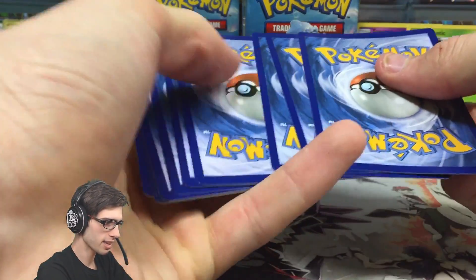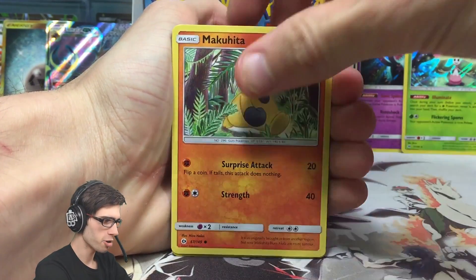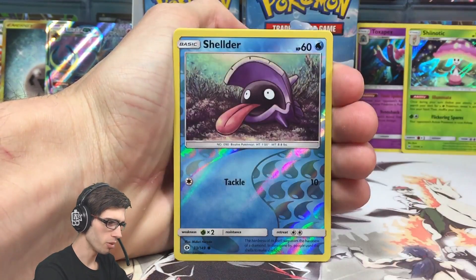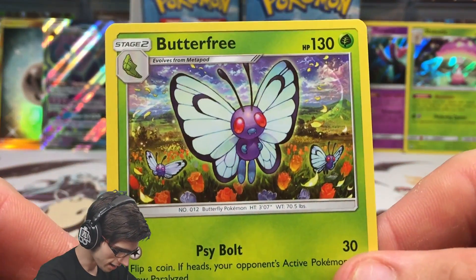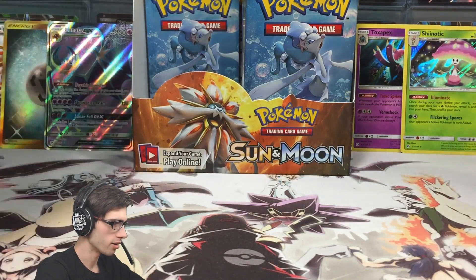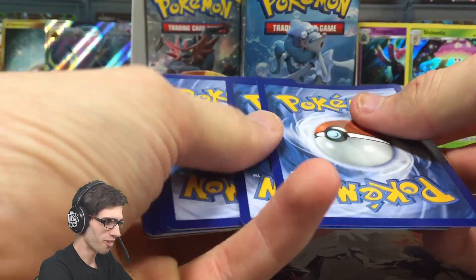I think we've got about three more packs left on this left-hand side of the box. We've got a Paras, Kadabra, Makuhita, Chinchou, Togedemaru, Fire Energy, Rotom Dex, Pyukumuku, a Great Ball, a Reverse Holo Shellder, and a Butterfree - not too bad, I like this art. 130 HP with Cybolt and Whirlwind. This one was in the pre-release kit - I used it and got destroyed, terribly, using the Butterfree Crobat combination. But that's okay, can't win them all.